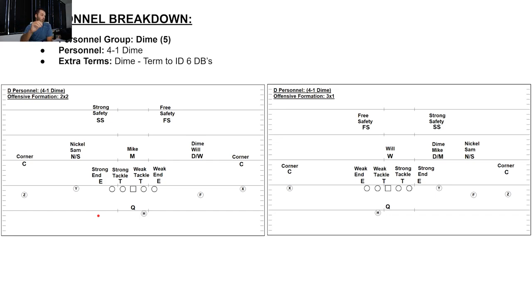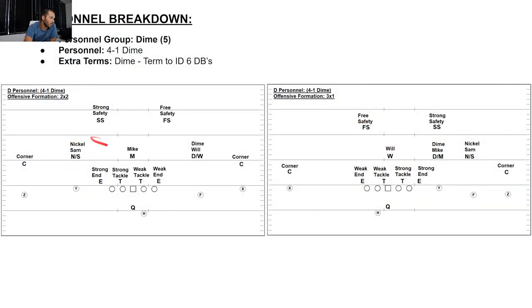Back in the diagrams. Now we're on dime — 4-1 dime. Dime is a term to ID 6 DBs. My four down linemen are end, tackle, tackle, end. My one linebacker is here — the Mike. I've got nickel Sam and dime Will. The nickel or dime tag does not matter — whoever you want to tag is fine, just know they're DBs. Corner, corner, free safety, and strong safety — those are my six DBs.